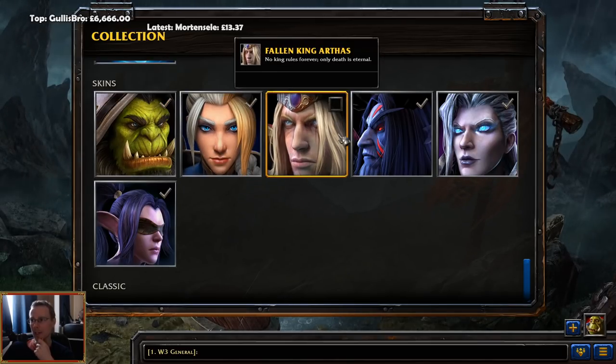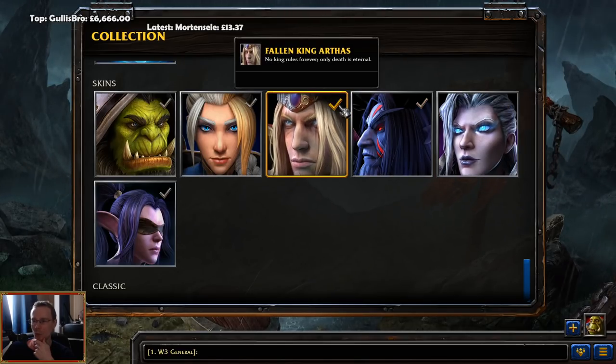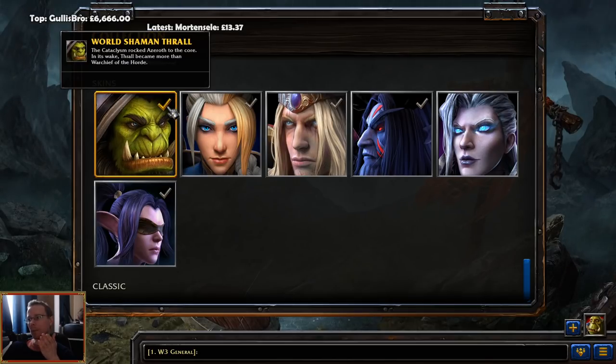So we're going to have each of these highlighted. If you turn this one on, you can't have that one on — so these are toggleable. If I tick that on, the Far Seer is always going to be that skin. If I have that off, the Far Seer isn't going to be that skin.